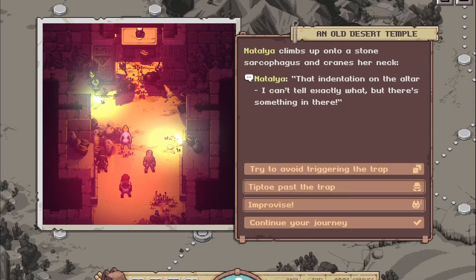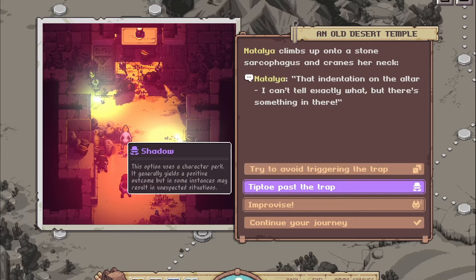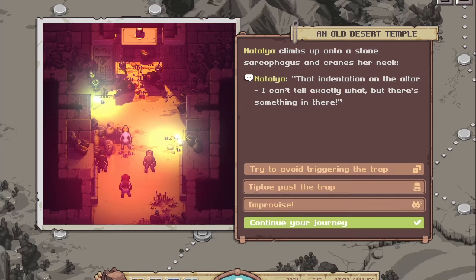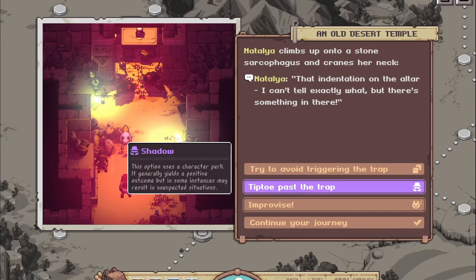Natalia climbs up onto a stone sarcophagus and cranes her neck: 'That indentation on the altar — I can't tell exactly what, but there's something in there.' So we can try to avoid triggering the trap — tiptoe past it because we have a shadow guy, or improvise because we have a daredevil. Let's tiptoe past the trap.